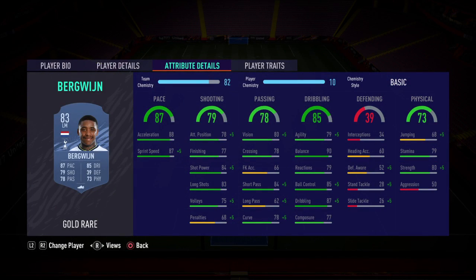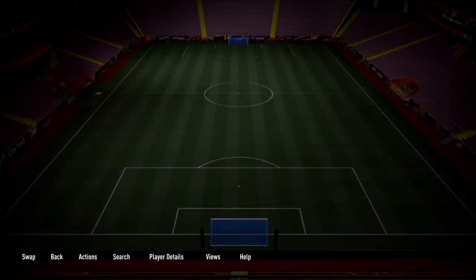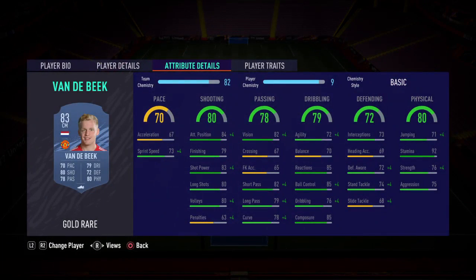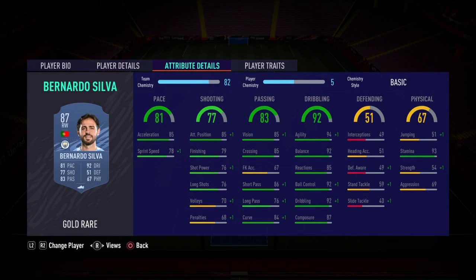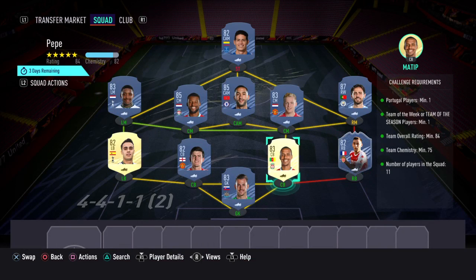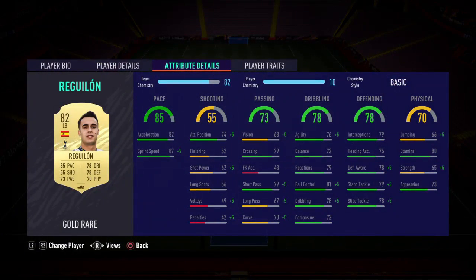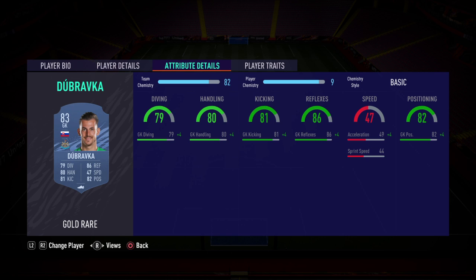Left mid Bergwijn, center mid Wijnaldum, camp slot Zajac, CM van der Beek, right mid Bernardo Silva — and that's the Portugal player. Right back Aguilar — and that's the Team of the Week player. Centre back Matip, centre back Maguire, left back Reguilon, and in goal I've gone with Dubravka.